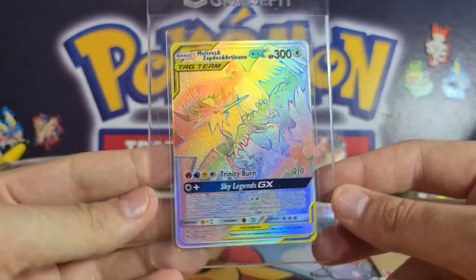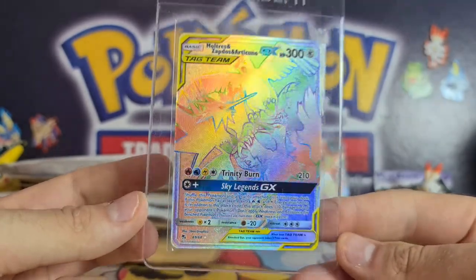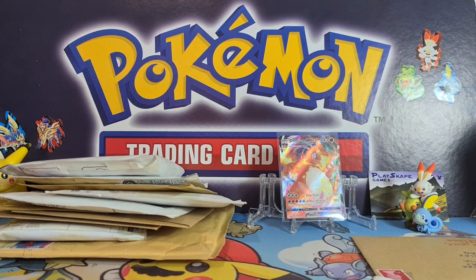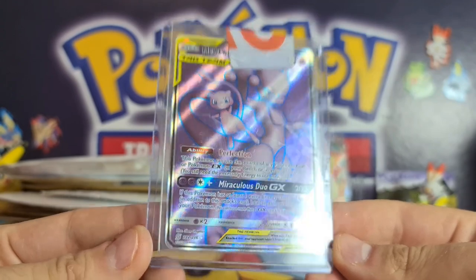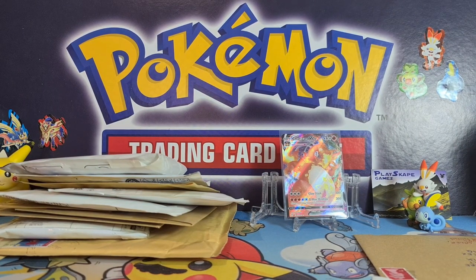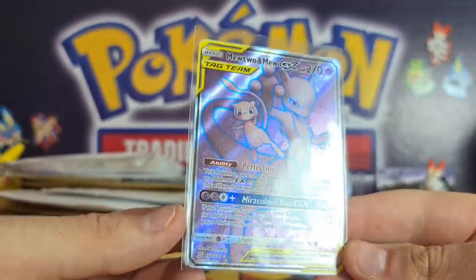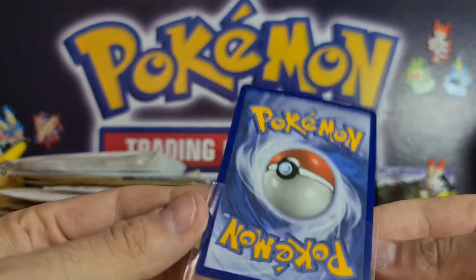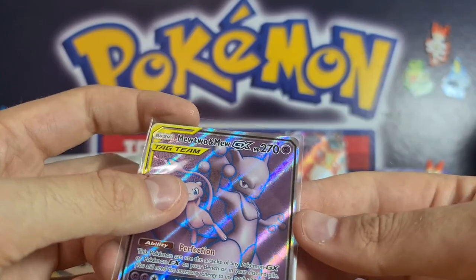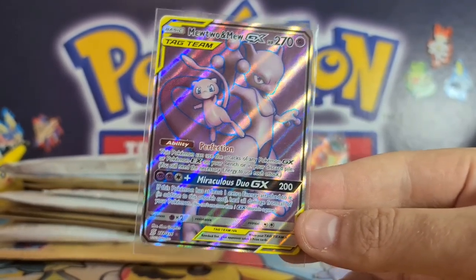We got a nice bird trio — very common from Hidden Fates tins, quite easy to pull, but still about £50–60 as a PSA 10, so definitely still worth grading if you're sending off a bunch of cards to PSA at once. And I'm happy to see this — there's a Milotic in here too. But more excitingly: the full art Mew and Mewtwo from Unified Minds! Beautiful card. These aren't overly easy to grade — sometimes they have centering issues — but the condition on this one is absolutely lovely. I can't see anything obviously wrong with it. Really good chances of a PSA 10.